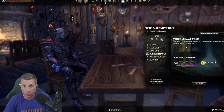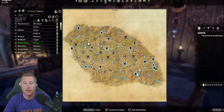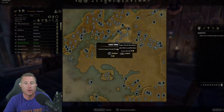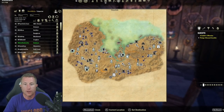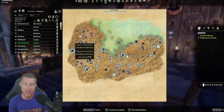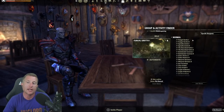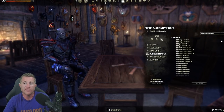I'd recommend doing normal dungeons every day, then start working through the group dungeons before touching veteran. Start with Spindleclutch One in Daggerfall Covenant, then Fungal Grotto One in Stonefalls, then the Aldmeri Dominion equivalents — they ramp up in difficulty. There's a quest turn-in along with completing the randoms, so you'll get tons of experience and skill points. You can queue for specific ones in the group finder, or with companions you can solo a few of them on normal.